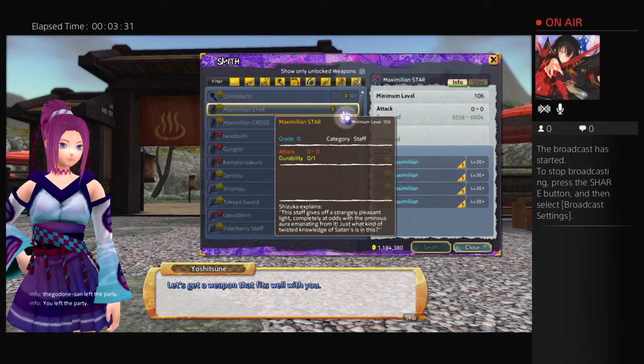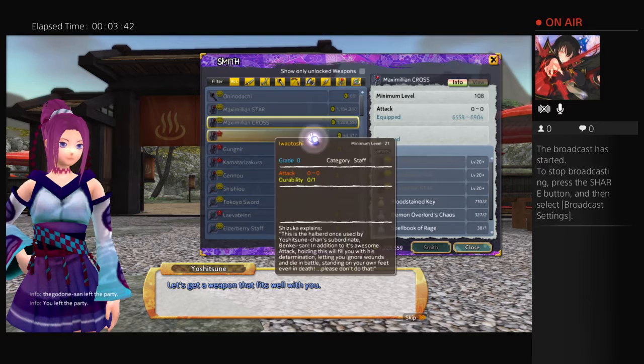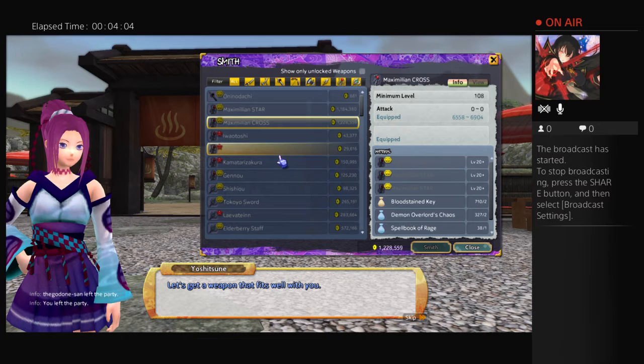Next we have the Maximilian Star and Satan weapons. Everyone who fights Satan gets the star recipes — they drop like candy. The cross, however, takes forever to get. I have the Maximilian cross recipe but I got it right after I made my Maximilian Star at 50, so karma was against me. I don't know when I'm going to make the cross Maximilian — it'll probably be later on my to-do list. If I just made a cross it would be for meditation.